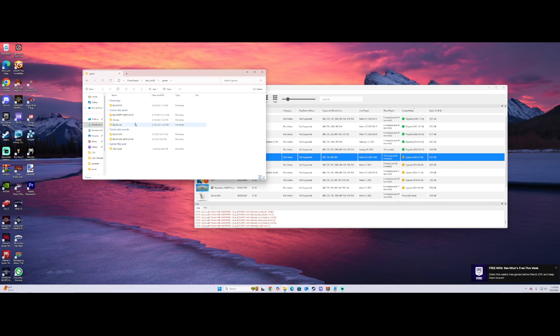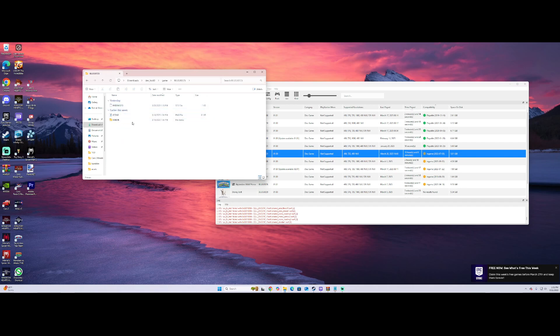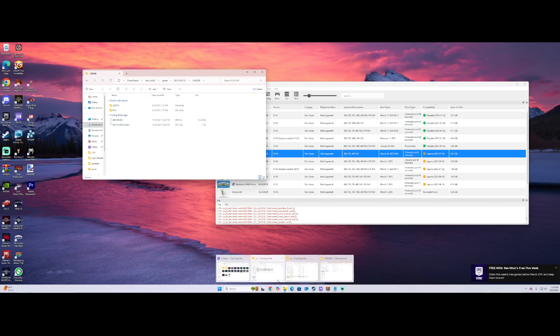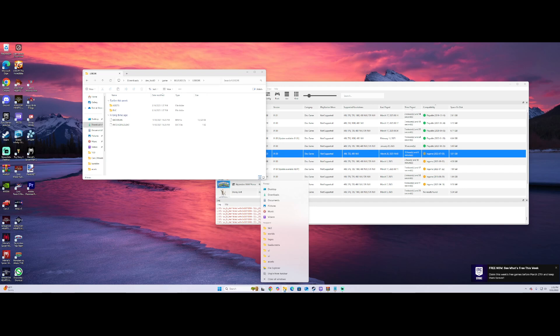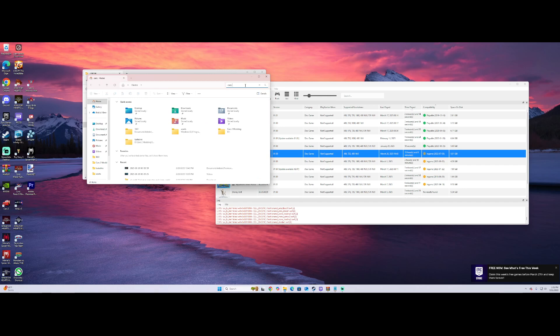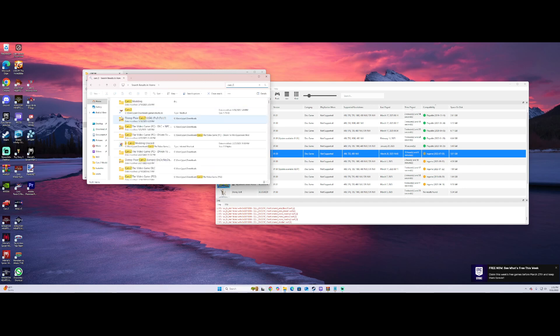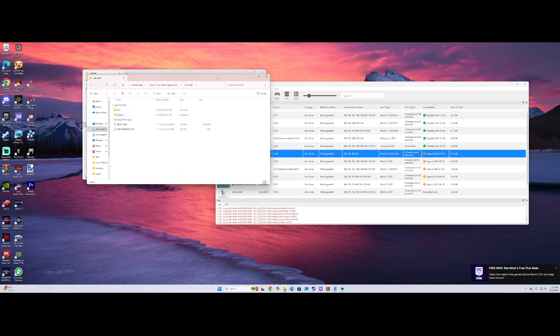I have two different versions - this is the European one from column one, but I got mine from the USA from a website. This is the Cars 2 game folder. I already have the DLCs inside the Cars 2 PS3 game folder. I'll open my other downloads and search for the Cars 2 DLC - actually let me just go find it in my personal files.